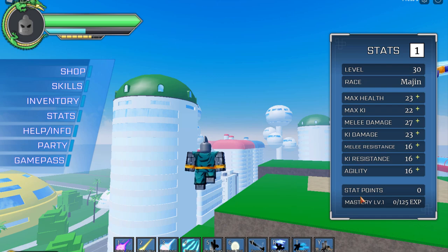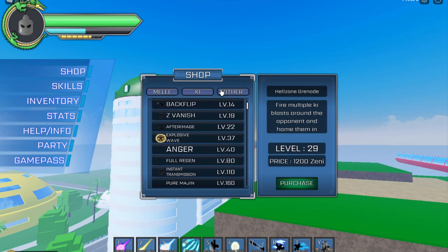Majin is the best race because you don't need a lot of mastery — you don't even need mastery for almost all of your modes. For Humans: Kaioken unlocks at level 30, Kaioken times 4 at level 60 with mastery 20, Kaioken times 20 at level 100 with mastery 50, and Mystic at level 160 with mastery 100. So Humans and Saiyans have way more grind.